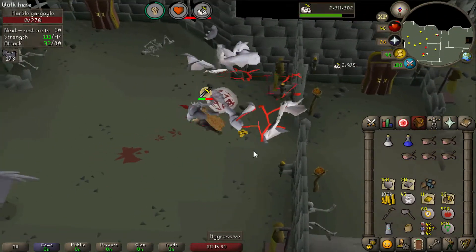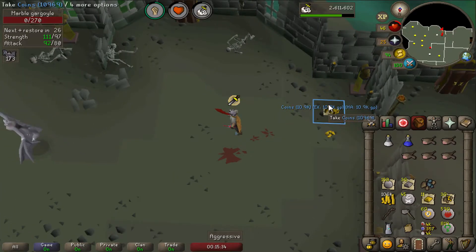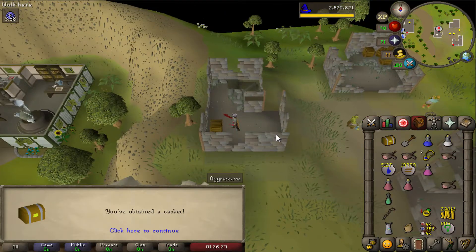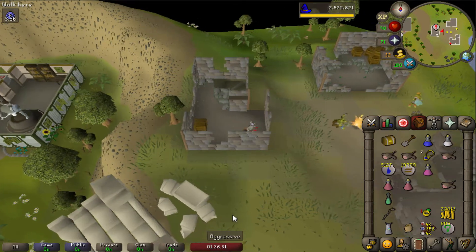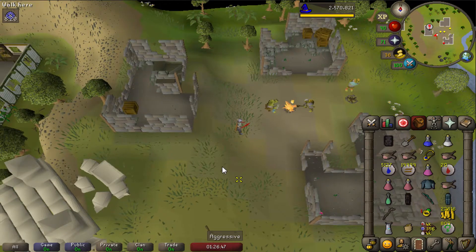First time killing a Marble Gargoyle — that's the superior version of gargoyles. We get a 10k coin drop and some gold bars. And from a hard clue casket: that's almost like a ranging set and a basic melee set combined — I'm happy about that.